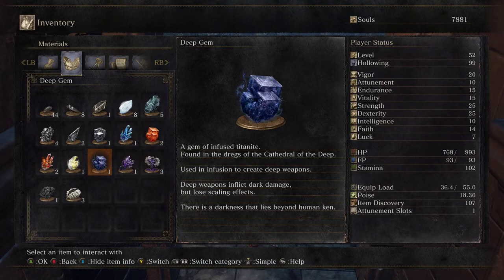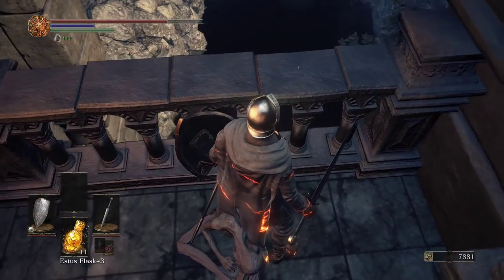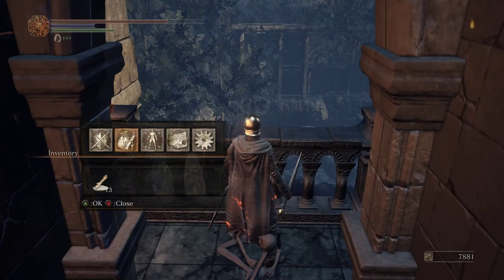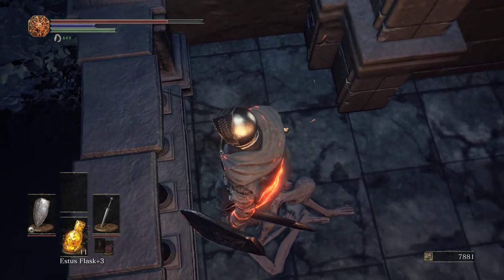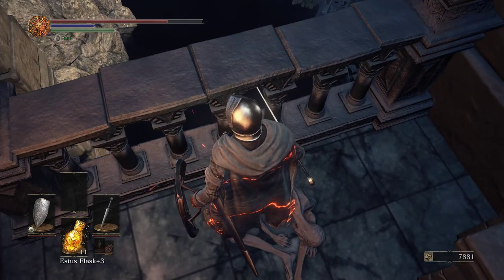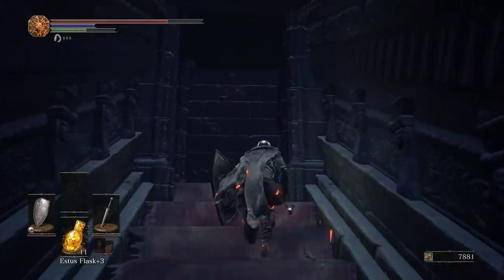So here's the deep gem. Found in the dregs of the Cathedral of the Deep. Deep weapons inflict dark damage. There is a darkness that lies beyond human ken. This is an interesting story point — deep is different than dark. Dark is humanity and the abyss; deep is something beyond human ken, like Manus and such. And where you find it overlooks what looks like a sort of abyss here, behind the Cathedral of the Deep. It is the deep. We'll see how this relates to Aldrich later. I wanted to come back and get that just to show it because it's kind of unique.